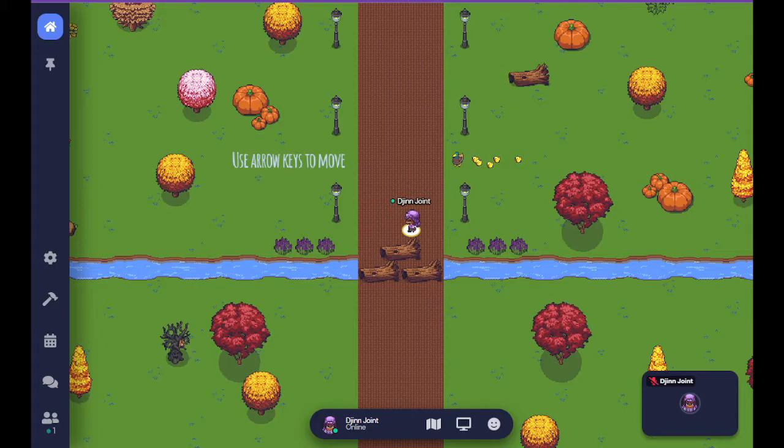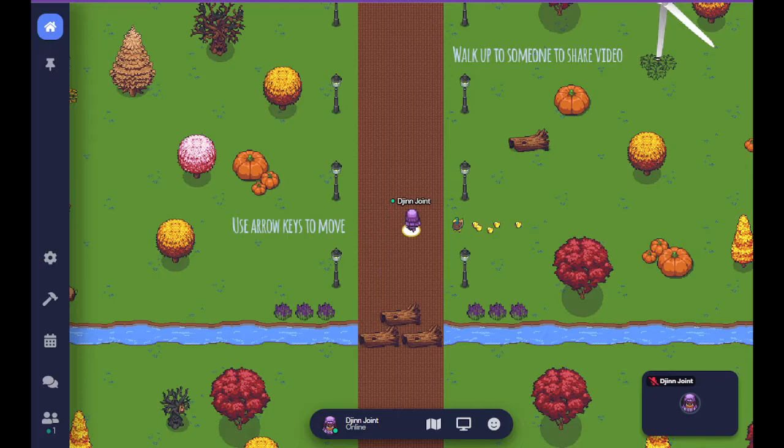There are trees and pumpkins and a mallard duck with chicks behind as we go up the path. There are also some wayfinding text along the way: 'Use arrow keys to move.'